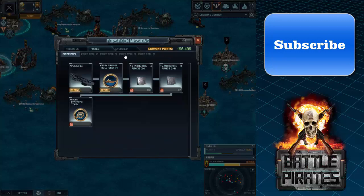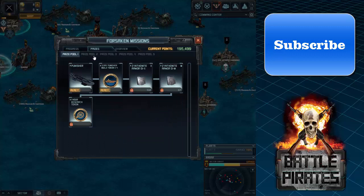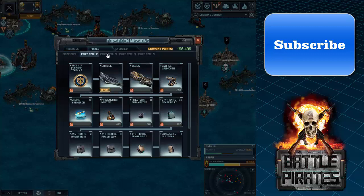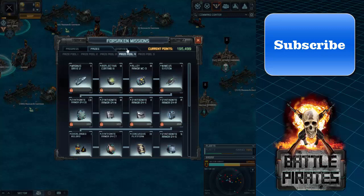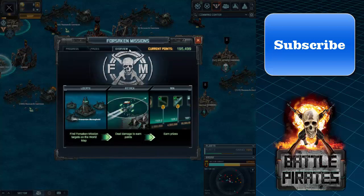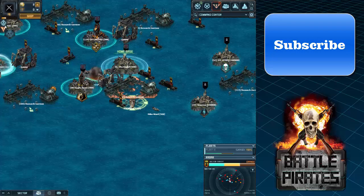If you don't do Forsaken Missions and only do raids, you can't really survive. Forsaken Missions are one of the first raids that came into Battle Pirates and are one of the most important parts of the game. Be sure to do your Forsaken Missions all the way to Prize Pool 5 — it's going to be really helpful.